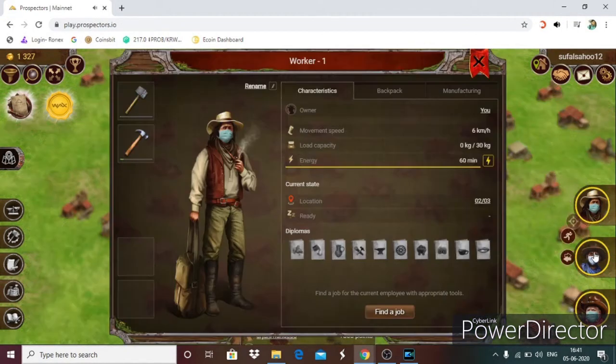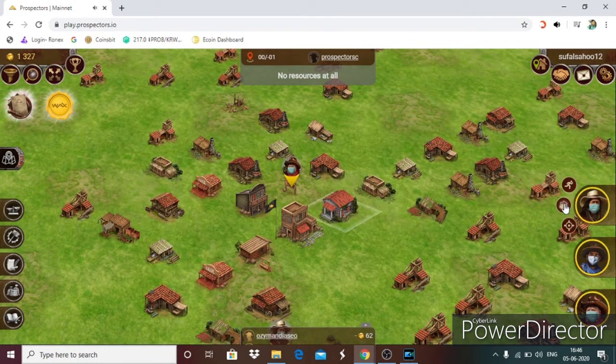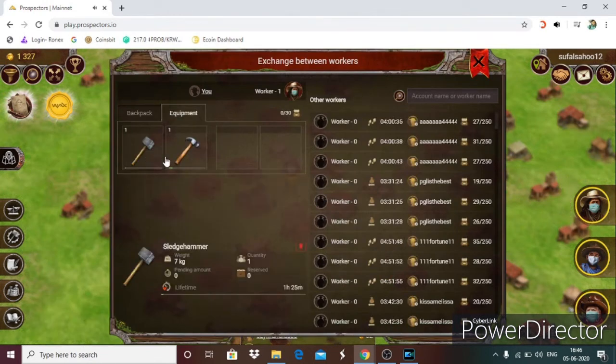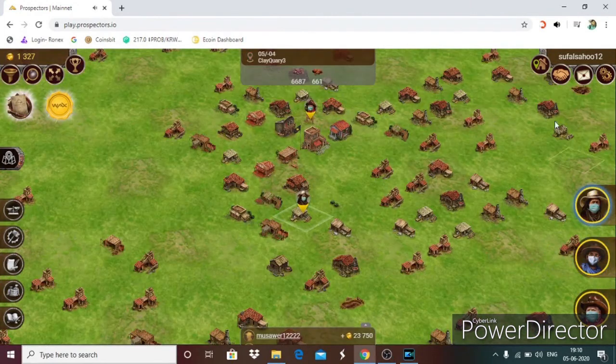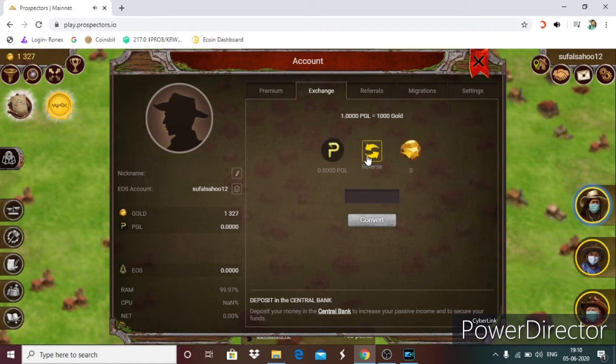In the game you have three workers — this is the movement worker. You can exchange workers at the same place, and also exchange equipment. This is the worker indicator. Click on the account person icon; you can also use the keyboard shortcut. Click exchange for instant exchange of gold to PGL coin, then update Wombat.